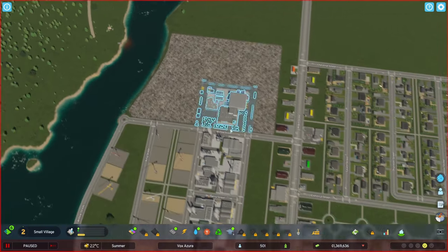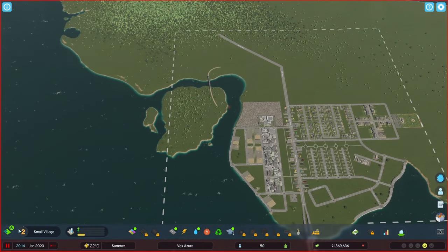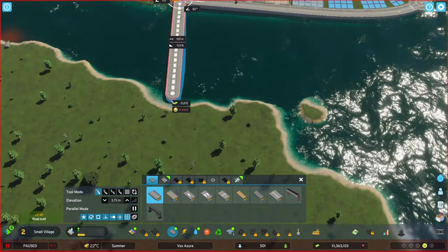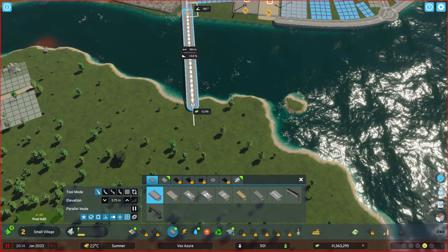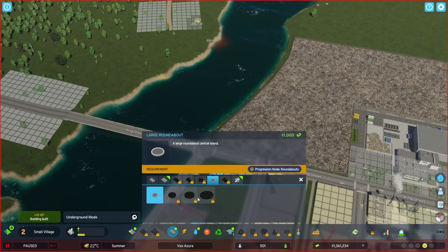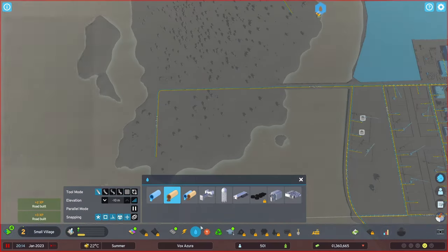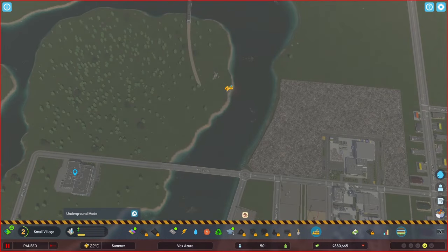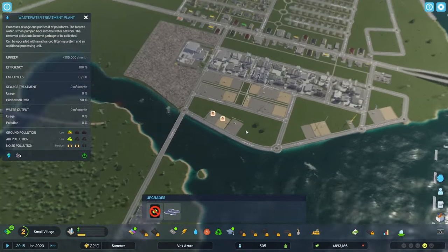Let's place the water treatment plant carefully. Maybe on the island — but I can't connect here; I need to raise this road first. Okay, that'll work. We can put the roundabout back in. Let's place the water treatment plant and leave some space for upgrades. Now we can take out the polluting sewage outlet. That should give us proper sewage treatment.